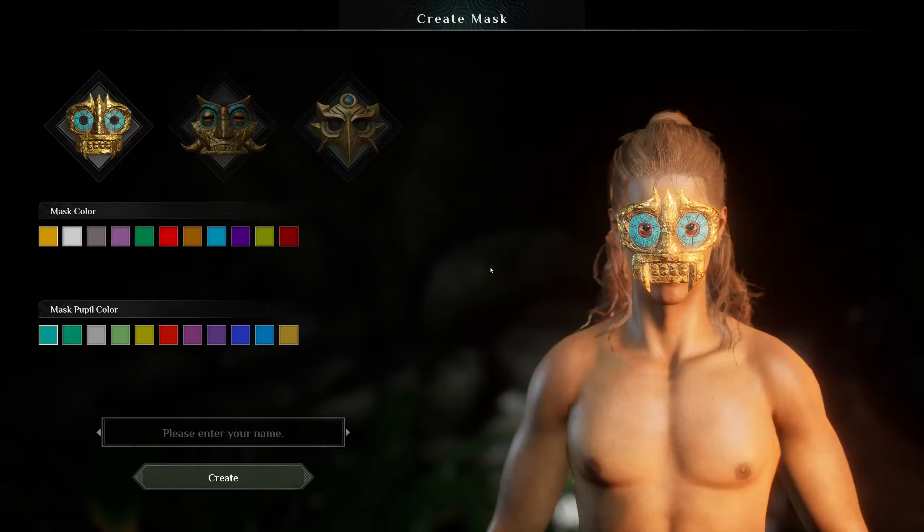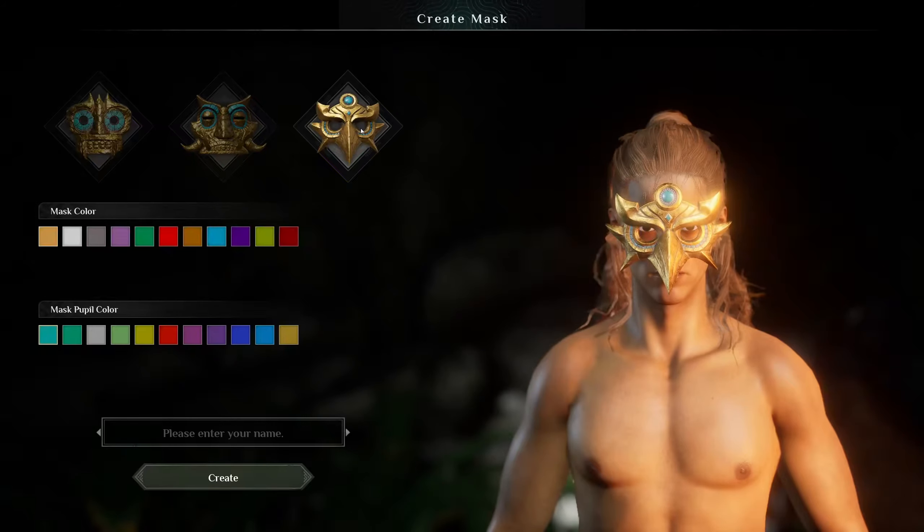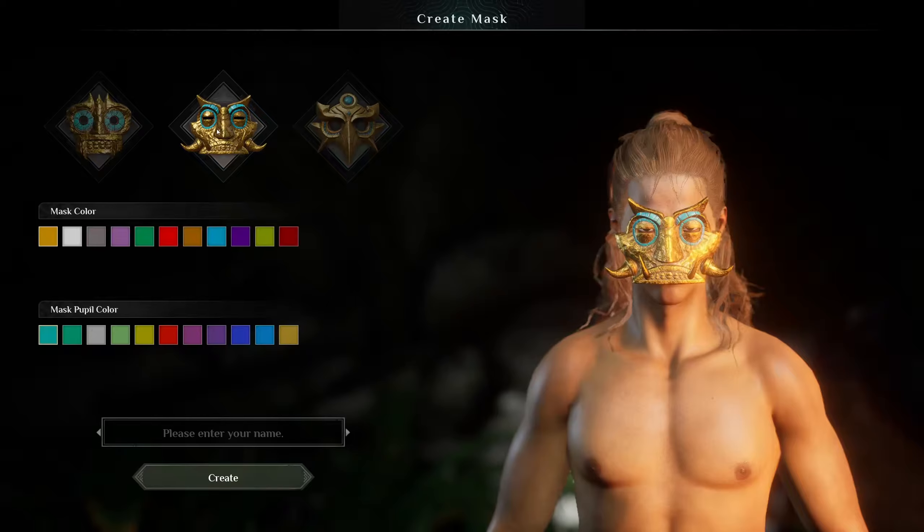Now we can design our mask apparently, kind of like in that one. Let's see if we can get close to the colors I use — I highly doubt it. Is there an orange that's close? Kinda. Screw it, we'll go with that. I'll go 'Wobble Pop' and create.